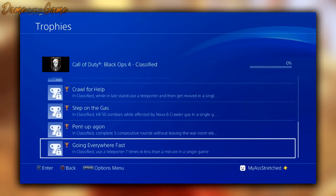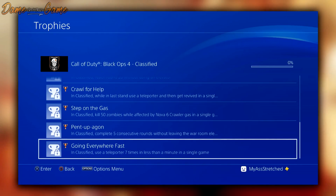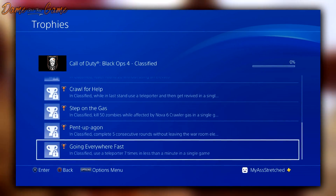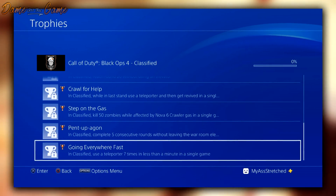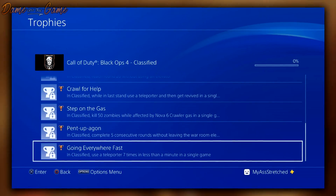Next: 'Step on the Gas' — kill 50 zombies while affected by Nova 6 crawler gas in a single game. Then 'Pent Up and Gone' — complete five consecutive rounds without leaving the war room elevator. And the last one: use a teleporter seven times in less than a minute in a single game. That is all the Classified achievements.